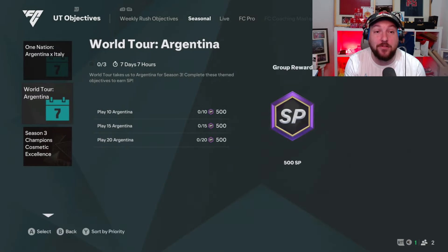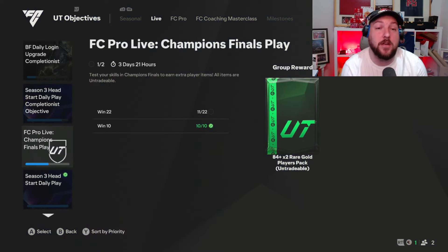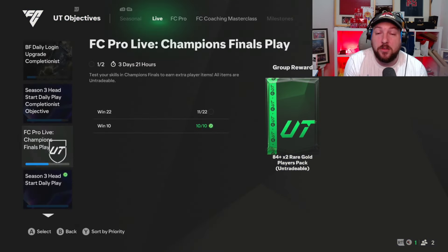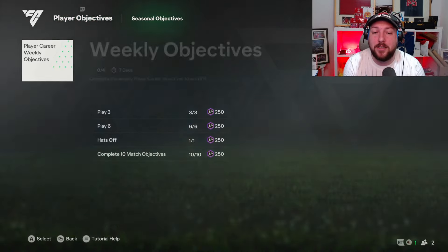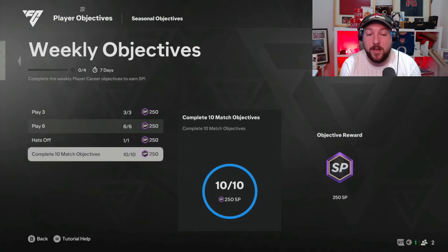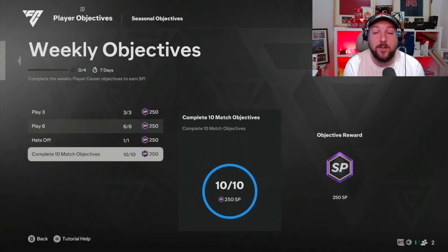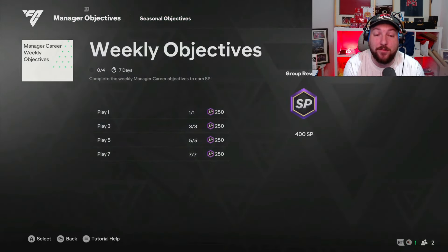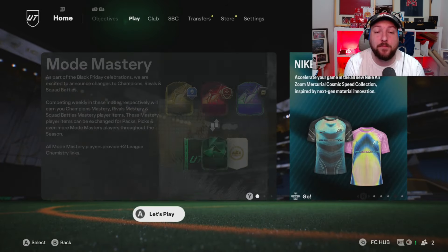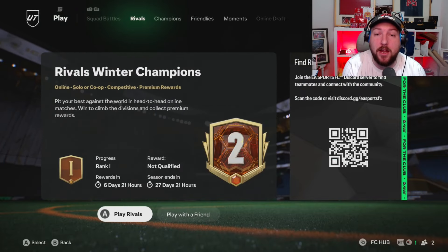There's another 2,000 here, that's 9,000. And those are the only objectives out at the moment. This is before content comes out at 6 p.m. UK time. So we've got ourselves around 8,000 to 9,000 SP from that. Then I am going to go down to Player Objectives and go through all of these really quickly — we get ourselves another 1,250 SP. And then the manager objectives as well is another 1,400, so almost 3,000 from them without playing clubs.